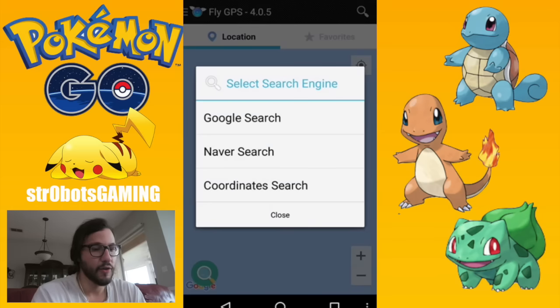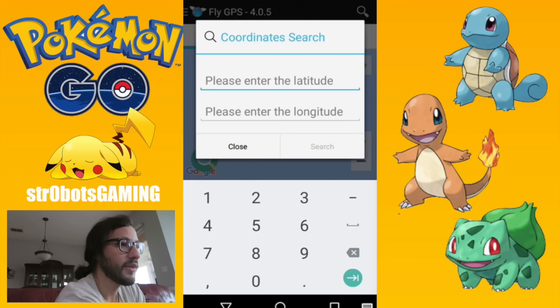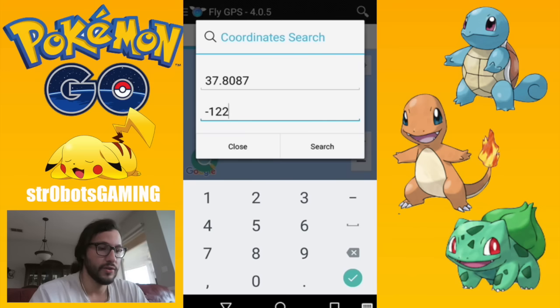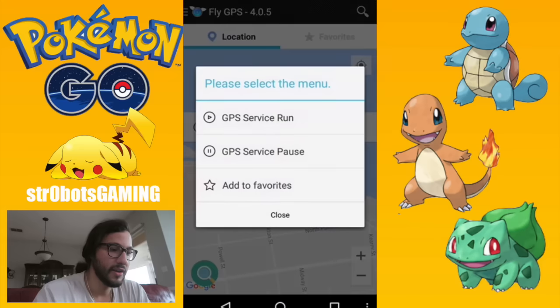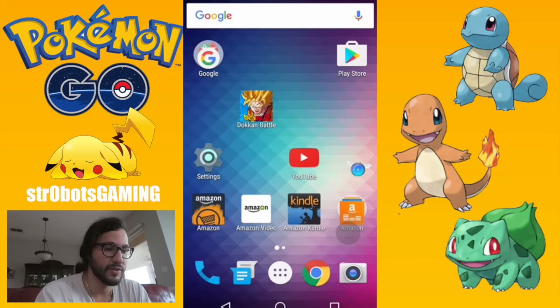Now we're in Fly GPS — you can see it's version 4.0.5 at the top. I'll do a coordinate search for Pier 39, San Francisco. The coordinates are: latitude 37.8087, longitude -122.4102. Hit the checkmark and it takes you right there. To actually teleport in-game, click the location, then go 'GPS service run,' then 'joystick location mode for Pokémon.' Now we've teleported — you can see the joystick at the bottom.